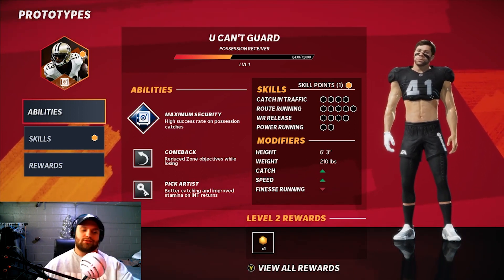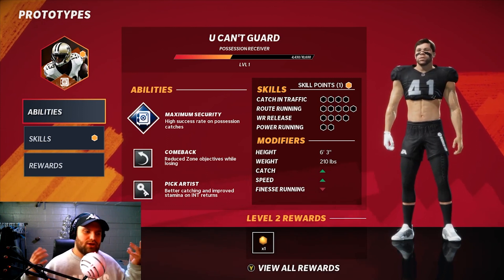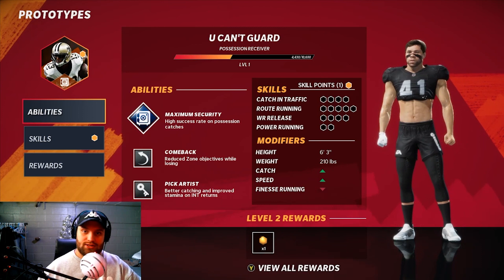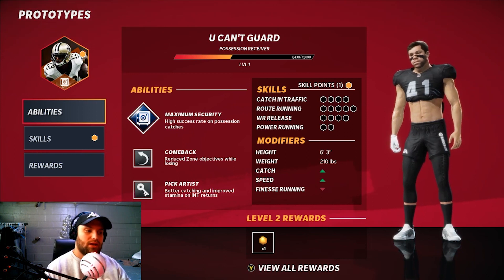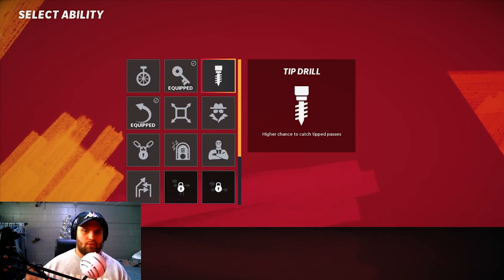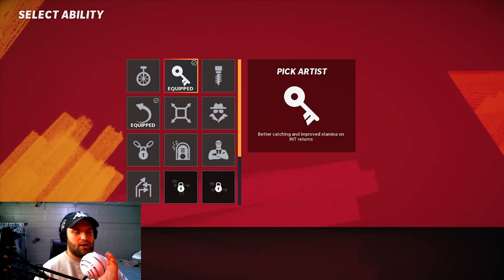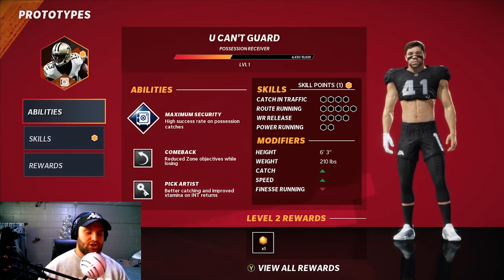I don't lose so that won't ever activate — just kidding. But I don't think it's even worth it, it's just not the best. Comeback is a terrible ability so I put it on the terrible build. Then Pick Artist — I wouldn't say it's terrible, I just didn't see anything else to put there besides maybe Tip Drill. Pick Artist only activates if you get an interception and have a lane to run, then your stamina gets boosted back up. But that doesn't always happen — it's not consistent, so it'll barely ever activate.